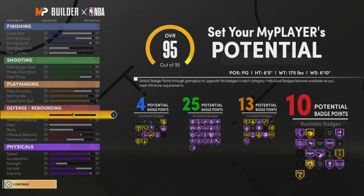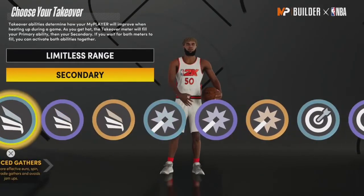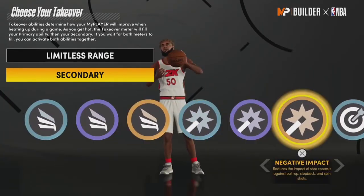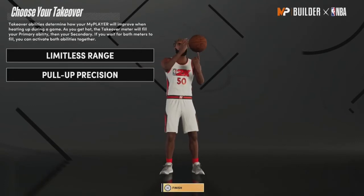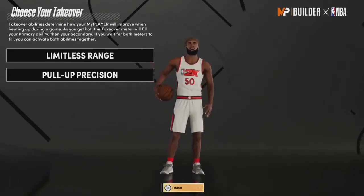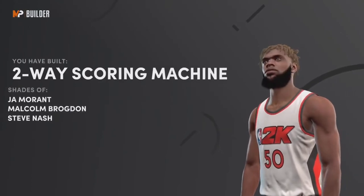The build gives you 93 stamina, 92 speed, 92 acceleration, and a 70 vertical so you can start dunking on people right away. You got a 92 driving dunk with all the contact dunk packages and Posterizer Hall of Fame. For your takeover, obviously as a sharpshooter you want limitless range. For the second takeover you can go with whatever — lock badges if you want to help on defense, or slasher if you want to stay on offense.